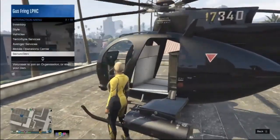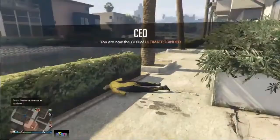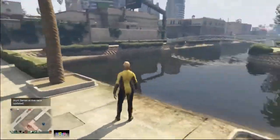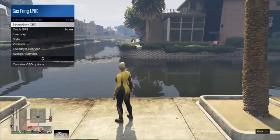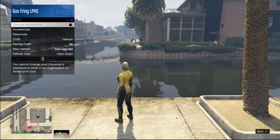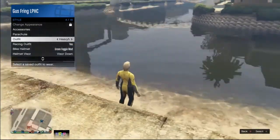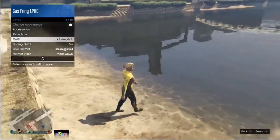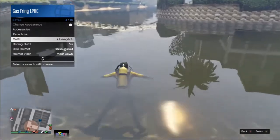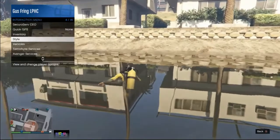It is very important: make sure you register as a CEO, then go to the beach or this area on the map because you need to go in the water with the scuba outfit. Before you go in the water, open your interaction menu, scroll down to Style, and hover over any outfit you have. Then walk into the water and press A as soon as your character puts on the scuba mask.